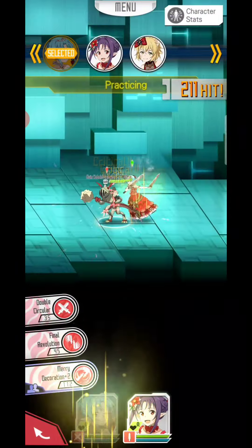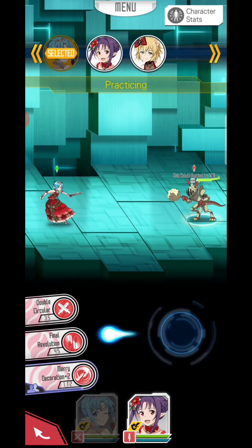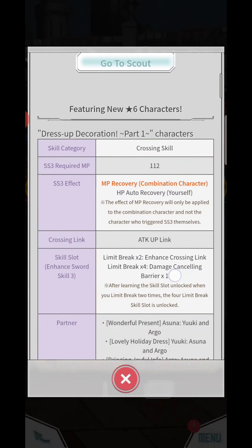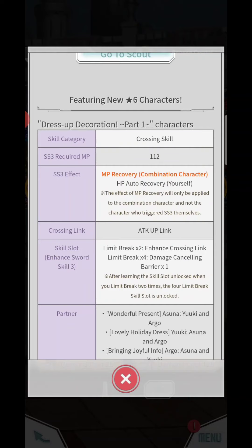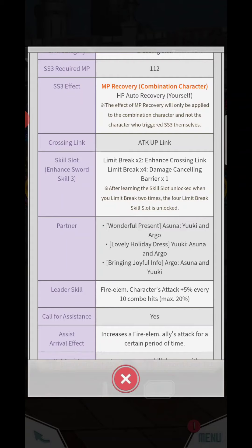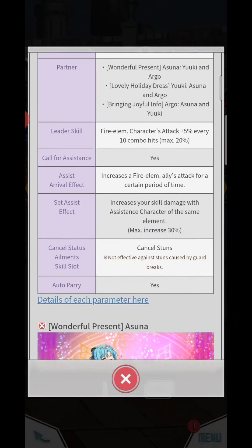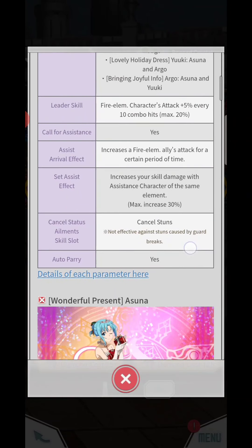I like Argo and Asuna. Let's go check this character's info. The skill category is Crossing Skill SR3. The SR3 effect is MP recovery for combination characters and HP auto recovery for yourself — that's very nice. The crossing link is attack up link. The skill slot includes damage canceling barrier when limit break x4. The partner call can cancel status, element skill slot is cancel stone, and auto pair is yes.